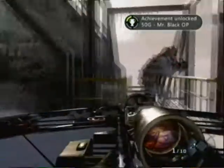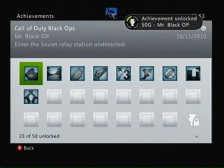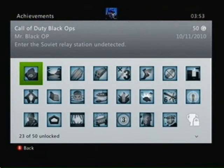Mr. Black Ops, 50 Gamerscore — to enter the Soviet Relay Station undetected. Hope this guide helps you and stay tuned for more achievement guides for Black Ops. See ya.